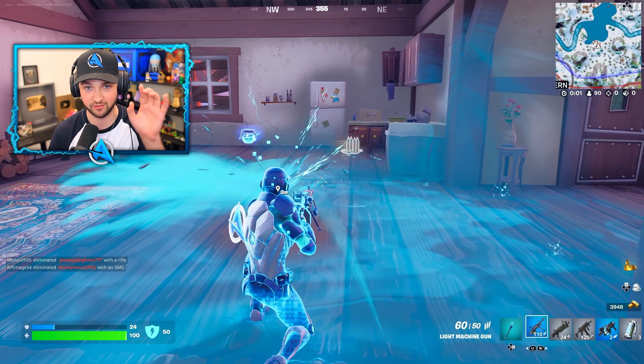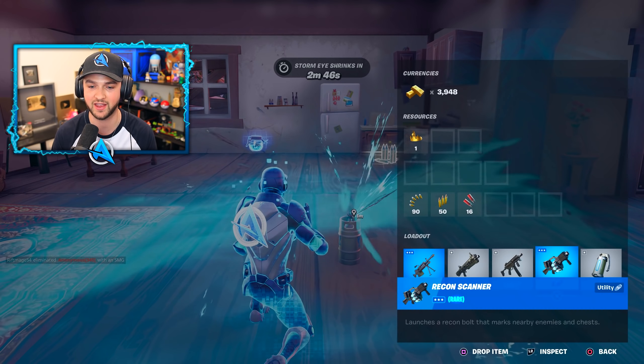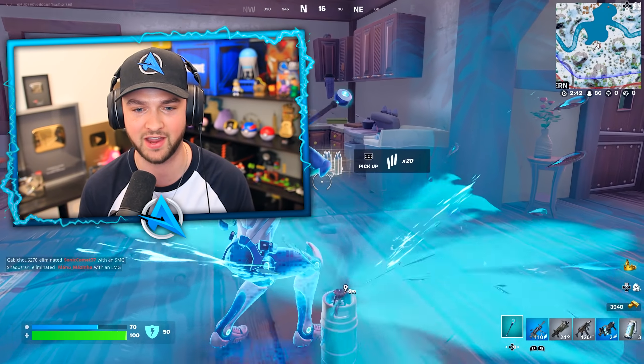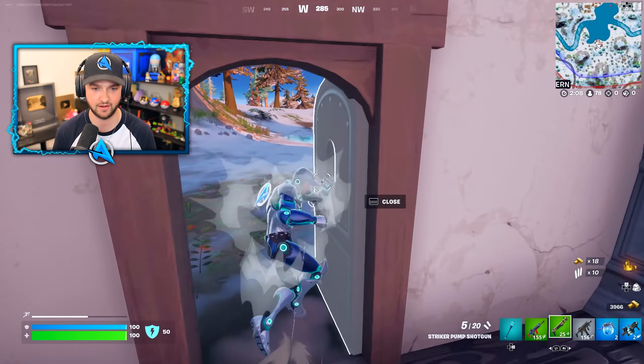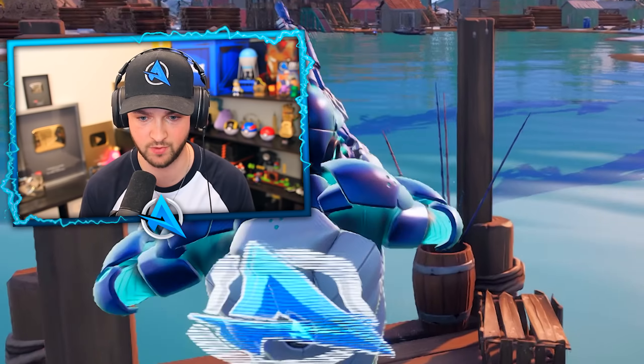Before I go exploring this secret bunker, I obviously need to loot up. I've actually got one of the unvaulted weapons right here, the Recon Scanner. We're going to be finding the other one as we continue to play throughout this video. Unfortunately, if you're a big fan of the sideways weapons, they are now vaulted. I've purposely landed very close to Command Cavern, as we're going to be taking a deeper look at a secret room in there.